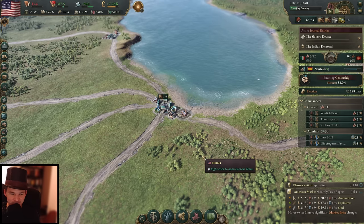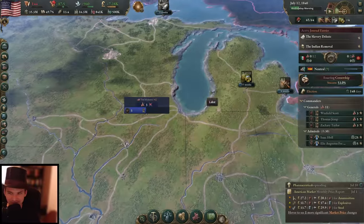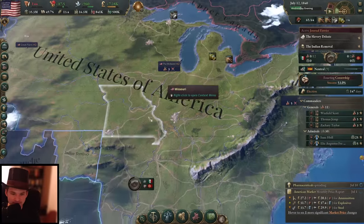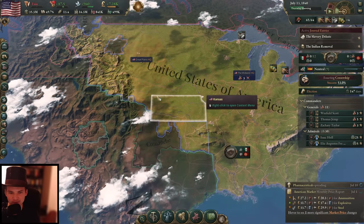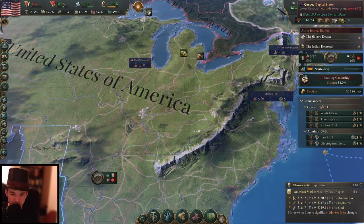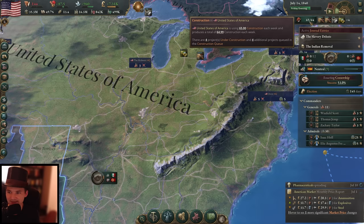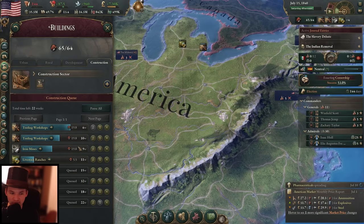Hello everyone and welcome back to Victoria 3. Welcome back to our USA playthrough — we're in 1840 right now and it's not looking so bad, though it's not looking fantastic either. Most of it is still kind of determined by where we are. What we have achieved though is we have almost doubled our construction capacity, and the higher the capacity the faster we can build buildings and expand our economy — and that's what we are doing right now.